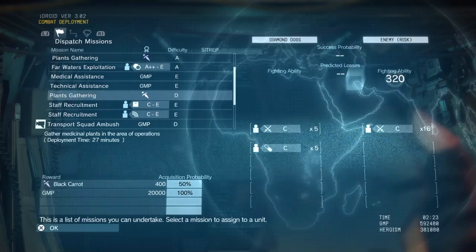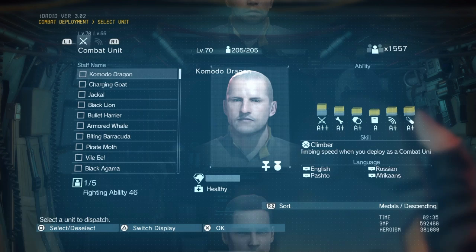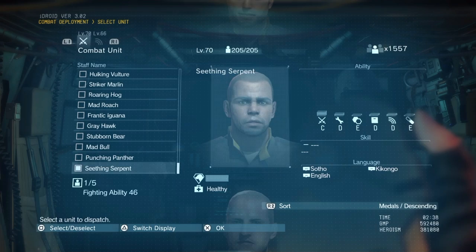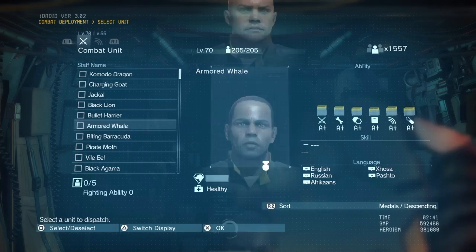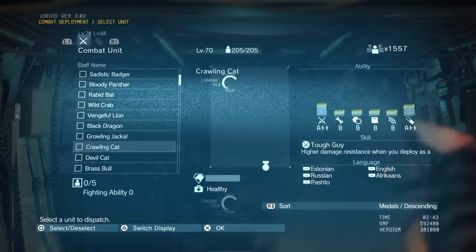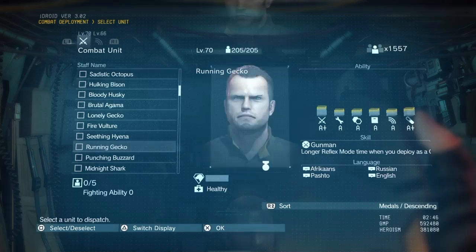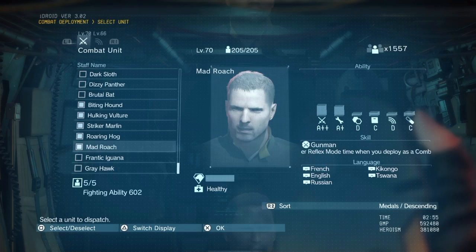I'll show you a quick way of earning medals for people via combat deployments. Go to Combat Deployment, then press Triangle (or Y on Xbox) to assemble the unit, which lets you manually select which agents go on the mission. I deselect whoever is auto-selected, start from the top of the list, and go down one by one looking for members who don't have a medal yet. Those are the ones I send on the mission, since they need a certain number of missions — four or five — to earn their medal.